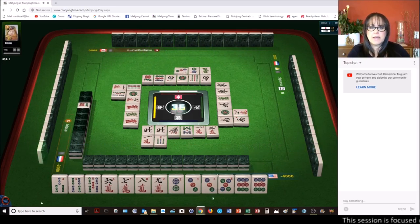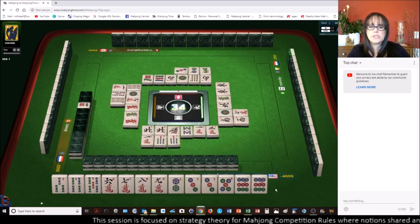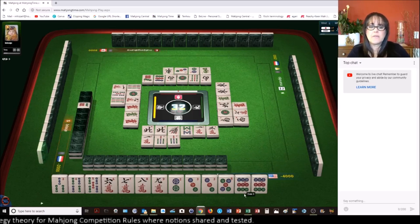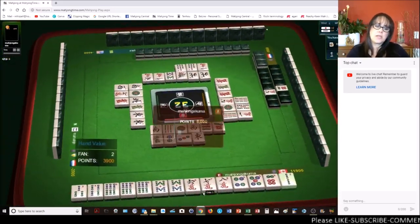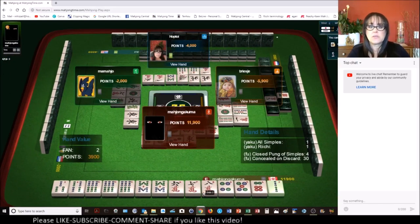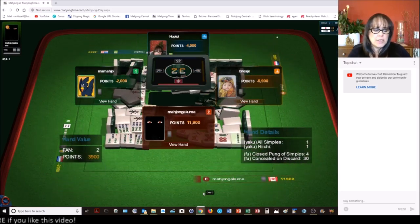We've got a Riichi — we're going to pass on that. Now we need to assess and decide. Seven bam — we can discard that, we just discarded that. At this point, we have to decide: do we want to push to win or play defense now that we have a Riichi player at the table? Now we have two Riichi players. They won by discard — they have all simples, no terminals or honors. Terminals are ones and nines. They were concealed so they were able to Riichi. That's what their two Yaku were: all simples and Riichi. All simples is called Tanyao.